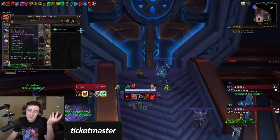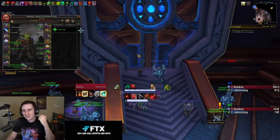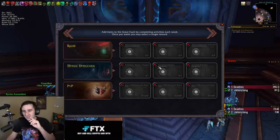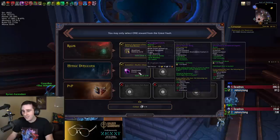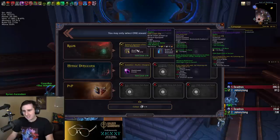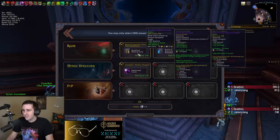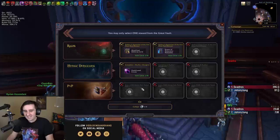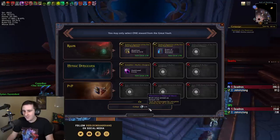Other things that would be okay would be bracers. I guess even taking a socket wouldn't be too bad, so let's see what we got here. Gavel of the First Arbiter is really the big one. Another week, another no gavel. Okay, we've got a leech socketed ring. Unfortunately not especially well-statted, but that would be good for unholy. I could also just take a socket instead — a token of merit — so may end up doing that.